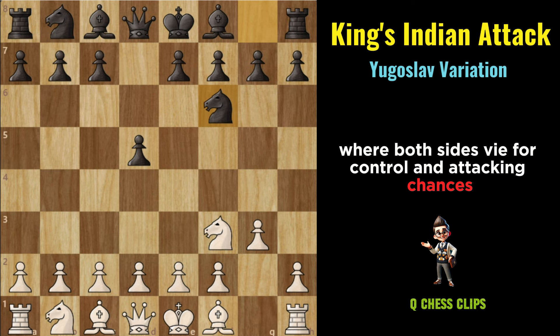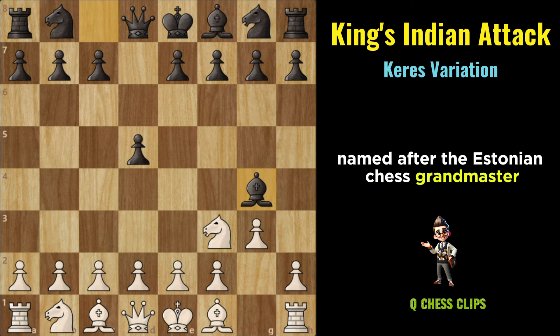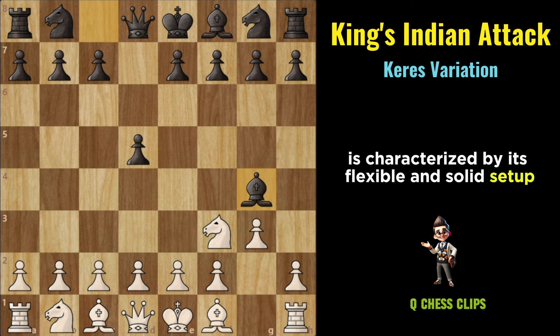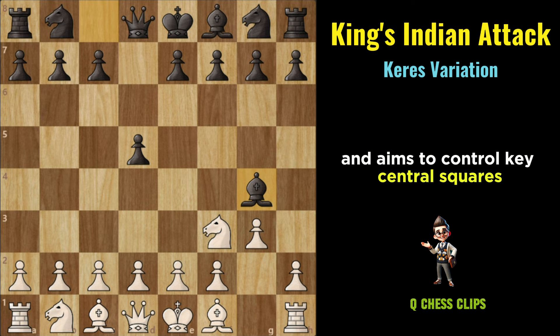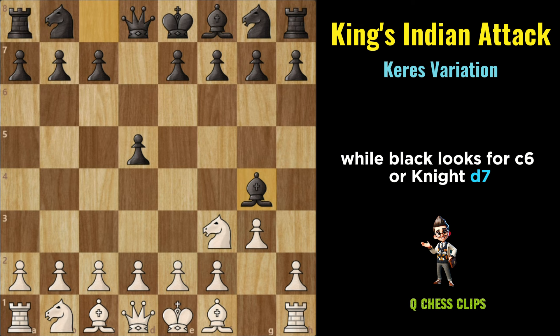Keres Variation (King's Indian Attack): Named after the Estonian chess grandmaster Paul Keres, the Keres Variation is characterized by its flexible and solid setup. The key moves typically include Nf3, D5, G3, Bg4. White focuses on solid development and aims to control key central squares while preparing for kingside castling, while Black looks for C6 or Nd7.